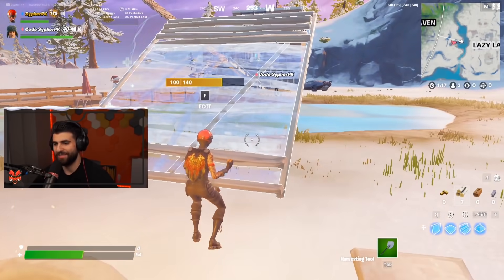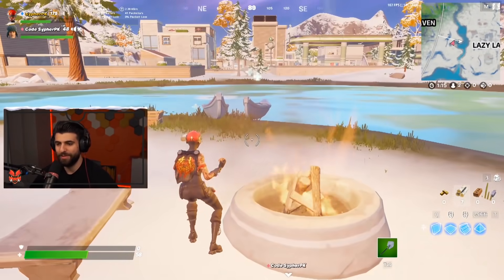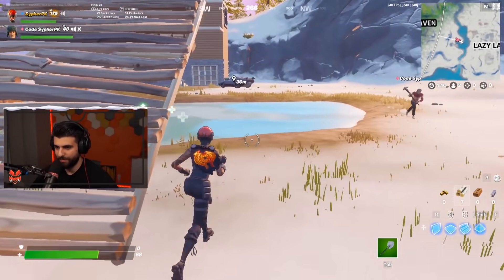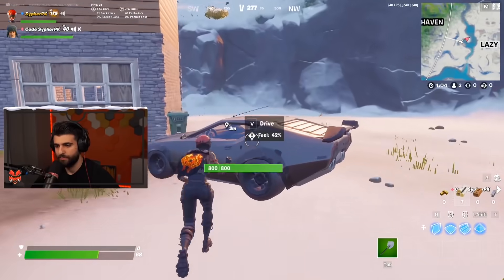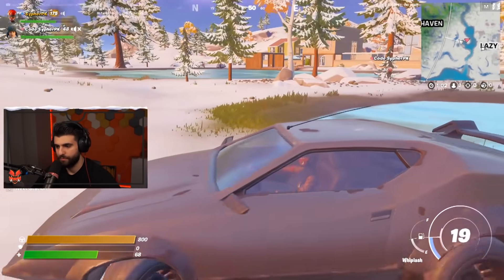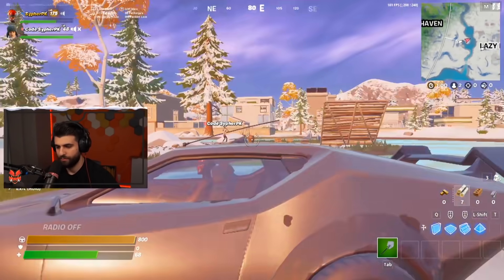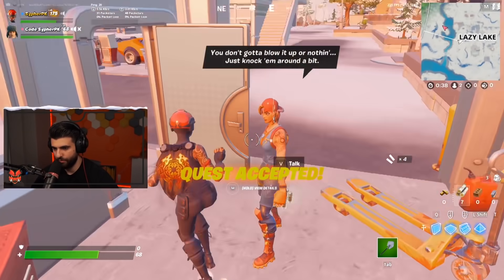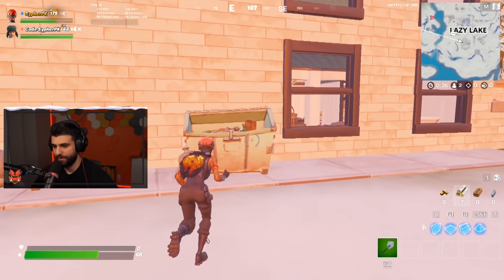I can build, alright. Go ahead and start farming a bunch of mats. There's mats in the car if you want. I'm gonna try to hop into the car as well. Yeah, I can accept quests, I can loot chests. I'm gonna jump into a dumpster and jump out.